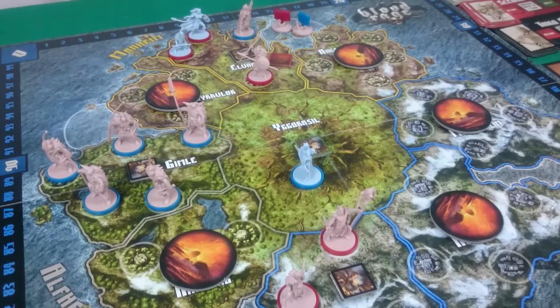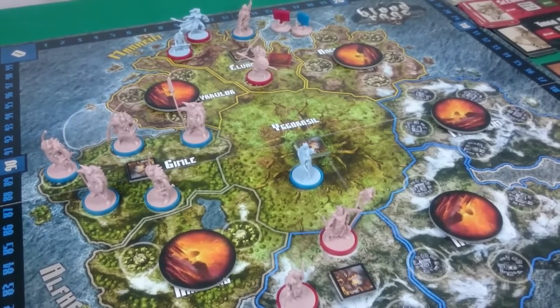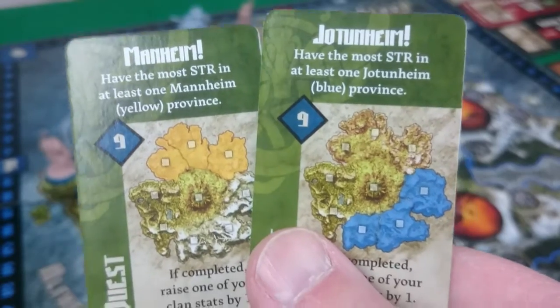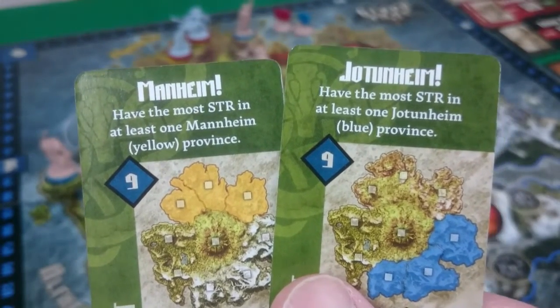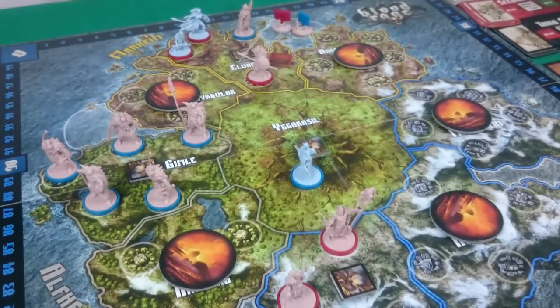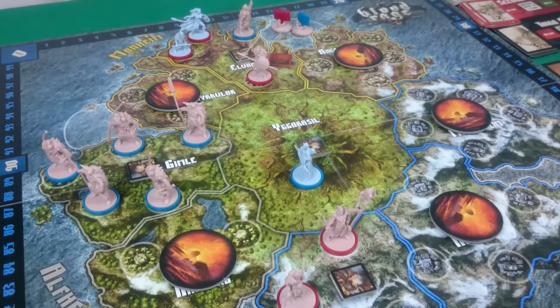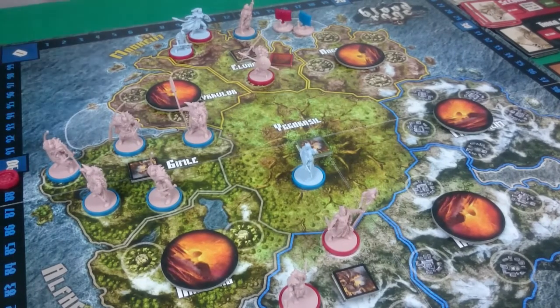I would get to raise a clan stat but they're all maxed. Then Pixel, who will be doubling her glory because of her upgrade, has Mannheim and Jotheim quests — blue and yellow. She has Utgard with 4 strength, she's the only one, so that's 18 glory. And in the yellow Mannheim province I have 5 strength but she has 7, so she's done that too — another 18 glory. She gets to raise 2 clan stats, putting rage and horns into the plus 10 mark.